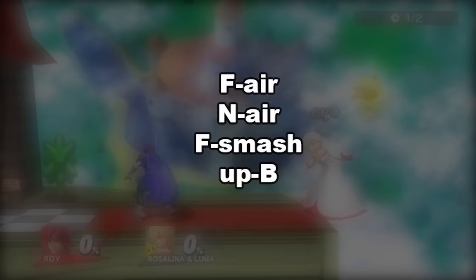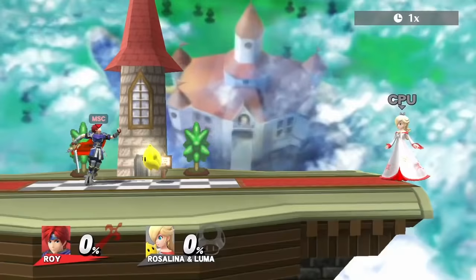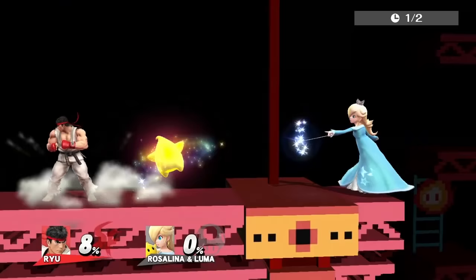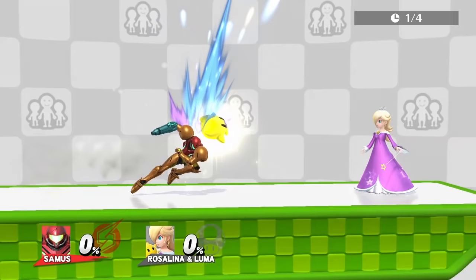Roy's best move is dash attack, because it comes out fast and launches Luma pretty far. For edgeguarding Luma, use up B. Some combos are falling neutral air into a dash attack, and forward air into a dash attack. Ryu's best move is also dash attack, since it launches Luma pretty far. Manual input side special is also good because of its high priority. For an aerial approach, forward air is the best. Use forward air for edgeguarding Luma.